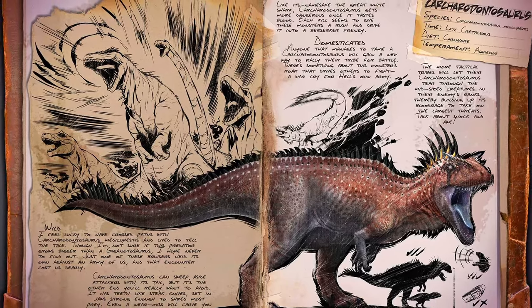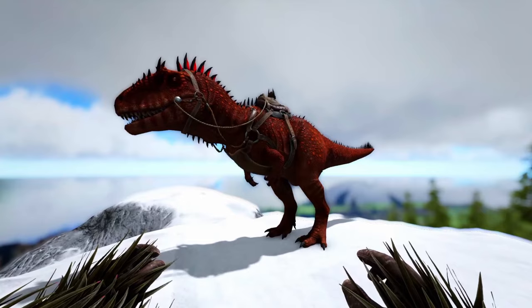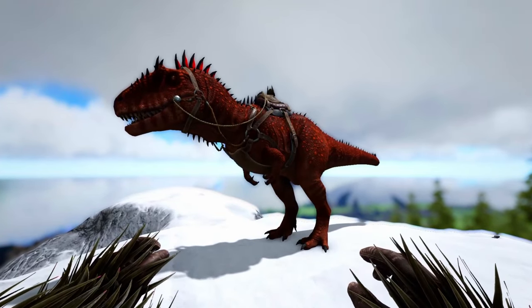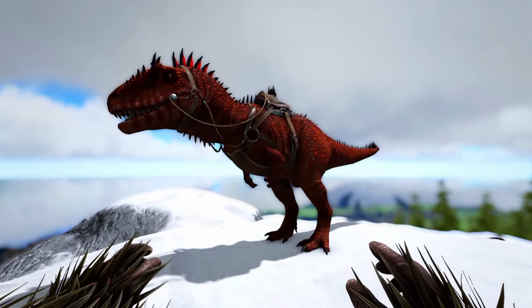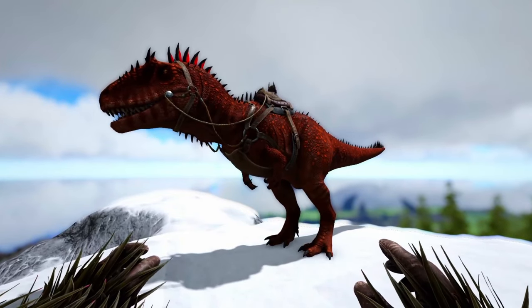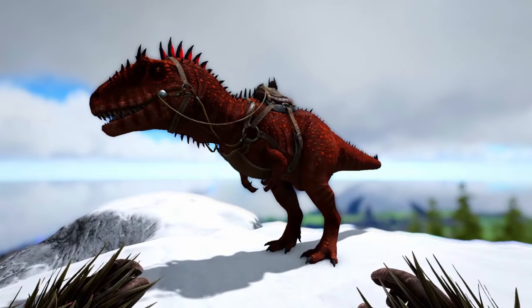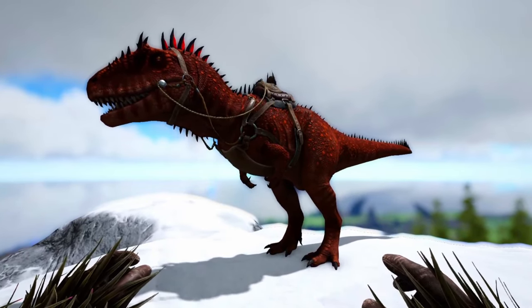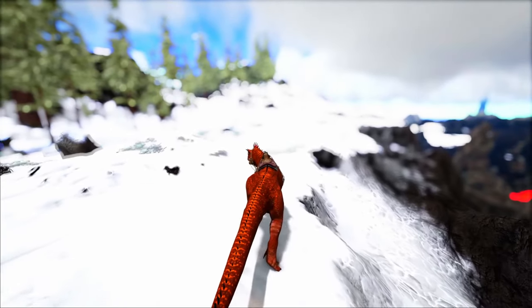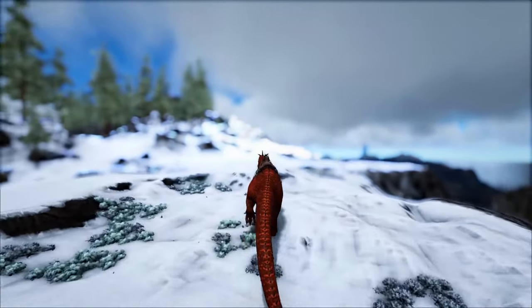Next up I've chosen the Carcharadontosaurus, as it makes a great contribution to defeating the Extinction bosses — that being any of the Titans, the Alpha King Titan, the Beta King Titan, the Gamma King Titan. All the bosses on Extinction are where you're going to use this creature, and it is your best bet there.